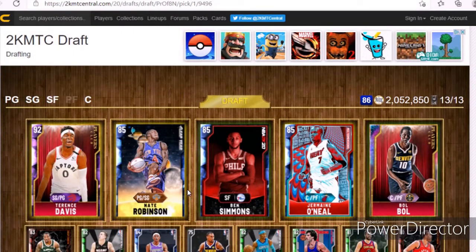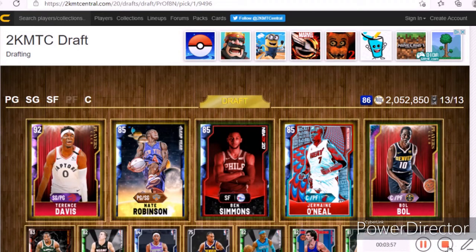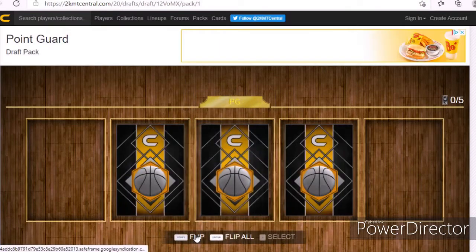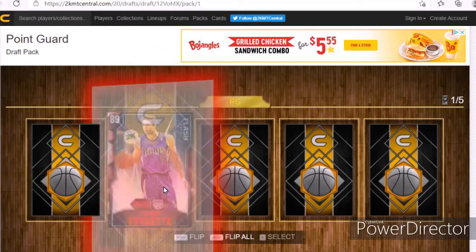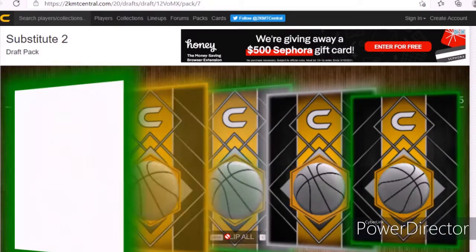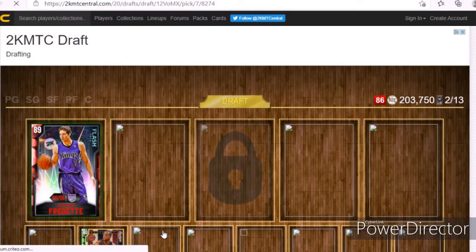Now I'm about to pull up another draft — same draft — and let's see if I can get a higher overall. For my captain pack I'm gonna pick small forward, so let's just get the starting packs out of the way right now. I see a good one... who's that? Alright, Jimmy — I'll hit flip all. I'm gonna pick Dwayne Wade — I know that other guy's a better overall but only by one, and I like Dwayne Wade.